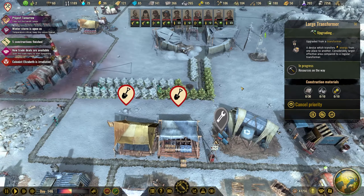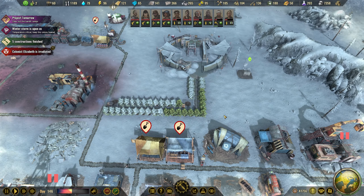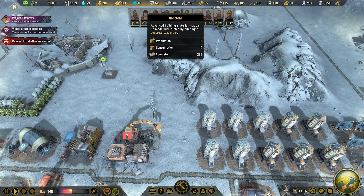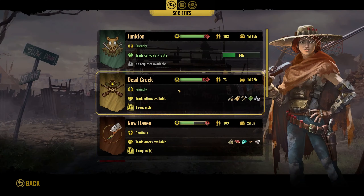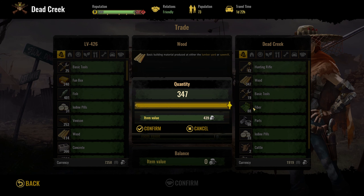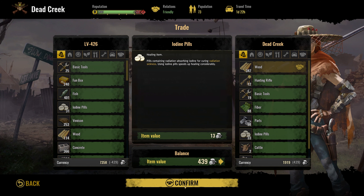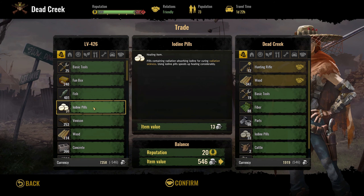I have streetlights here and they run on electricity, so we need some power there. We have everything that we need, but we need to trade a lot more — we're going to need a lot more wood, I guess. Let's just trade for money this time. Maybe we can go for some hunting rifles.